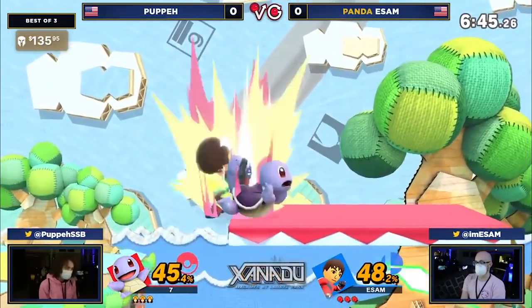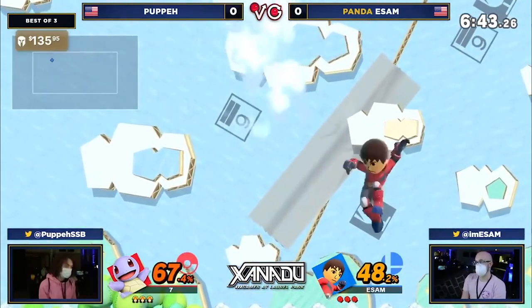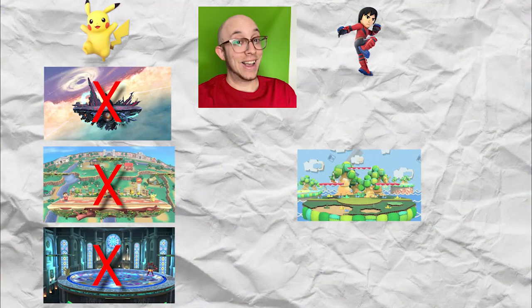Even if he loses the first game, E-SAM can then pick Mii Brawler on Yoshi's Story and kill you at ridiculously early percents. If you want to ban Yoshi's Story, E-SAM could just stay Pikachu and go to one of its best stages. And should you counterpick Yoshi's Story against his Pikachu, he can always pick Mii Brawler, just in case.